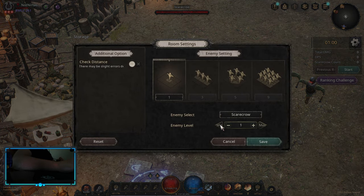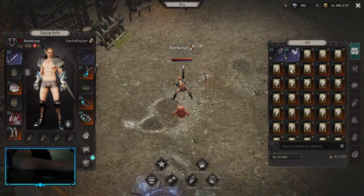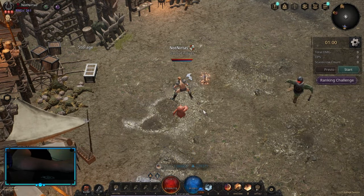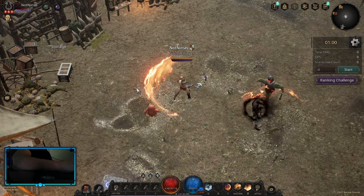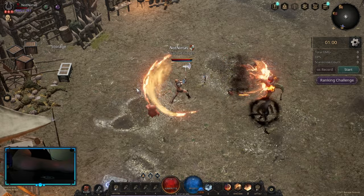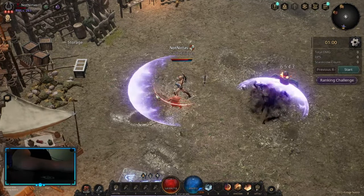I'm gonna pick up Scarecrow level 1 and use that. I'm gonna use a two-hand axe, for example, and test something like Explosive Slash. You can clearly see that some of the hits are just not registering. And the same goes for Crescent Slash.